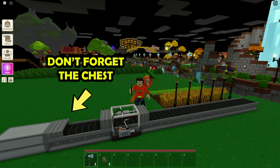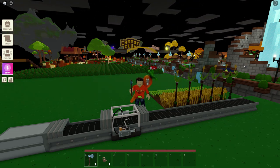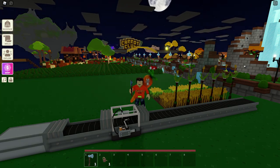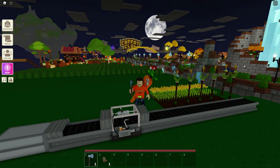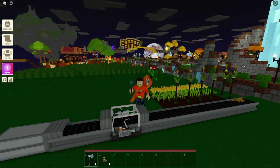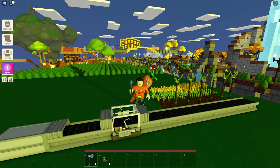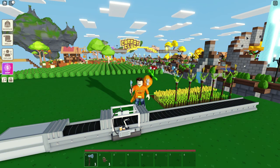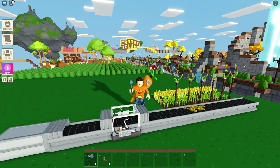The last thing we need to do is place an industrial chest at the end of the food processor, so the dough won't just fall onto the ground and get despawned. Now of course the dough is not cooked yet, because the food processor is only the first step in making food. If you want to turn the dough into bread, we need to set up the oven. If you don't have an oven, then you will have to use the furnace to cook your meal until you have an oven.